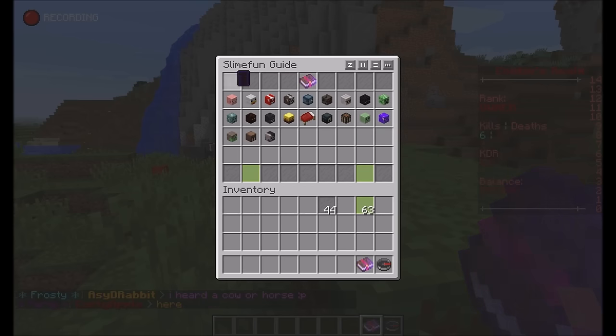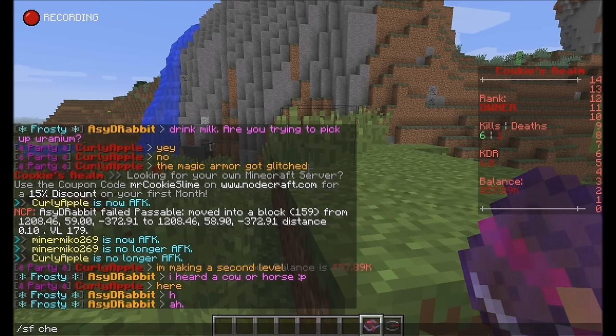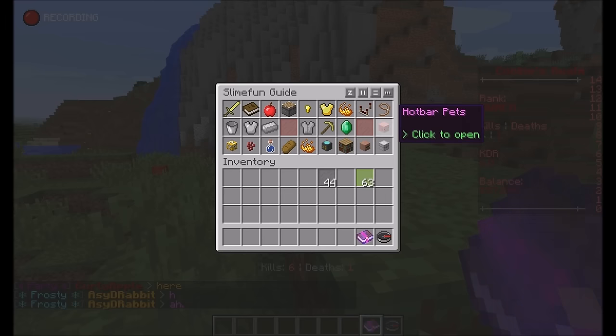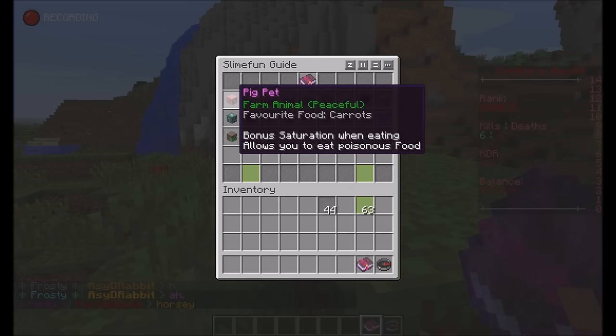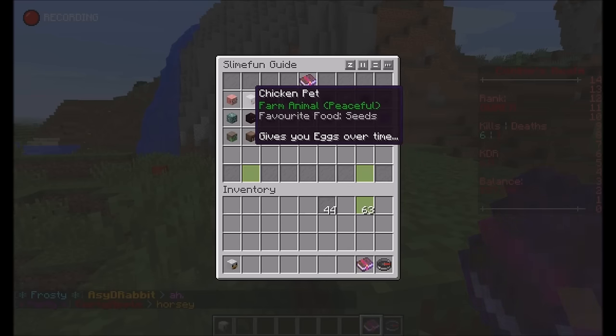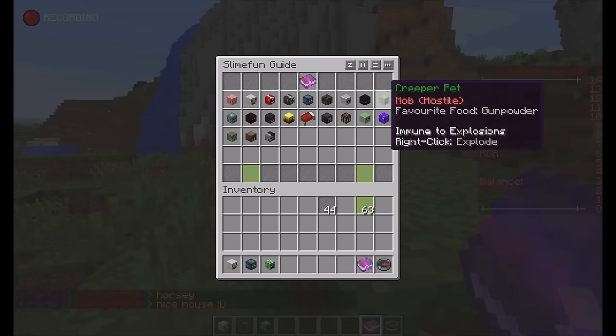That's why this pet gives you a soul pie whenever you kill something, because he makes pie out of a soul. There's also a pig pet, chicken pet — I'm just going to go through some of them. I'll cheat myself some pets and show you the pig pet, chicken pet, squid pet, and creeper pet.